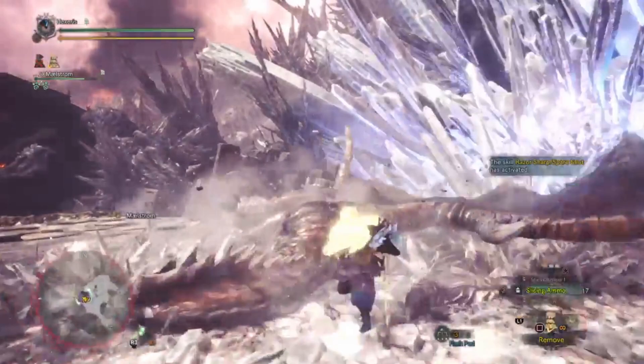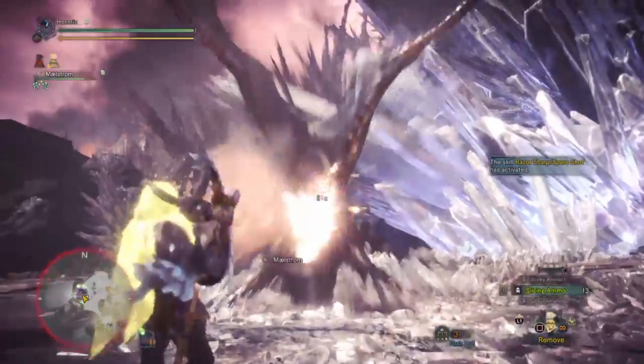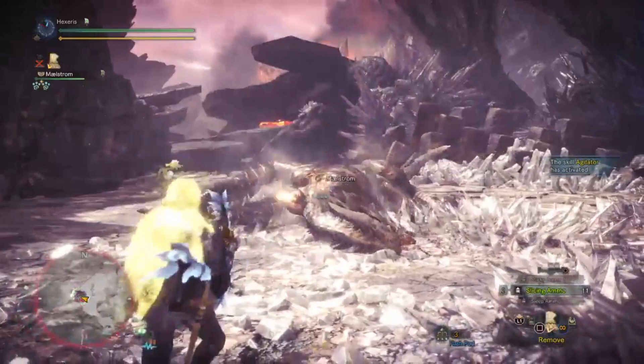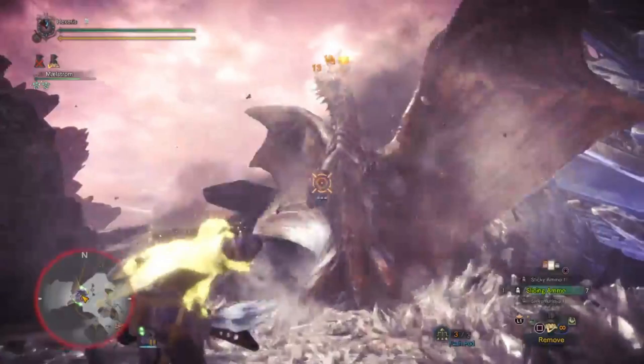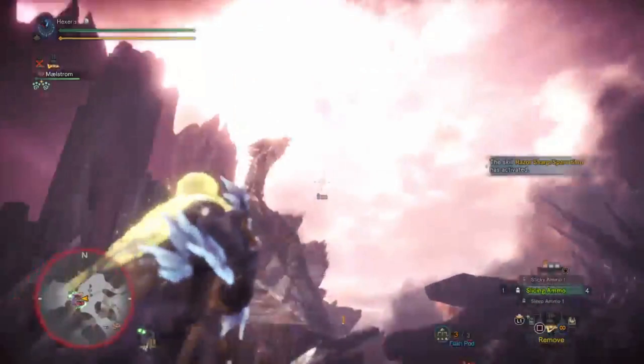Down he goes — we'll place another wyvern blast here. And down he goes again. Slicing is extremely handy here. Normally this is where I would go back and restock. I'm going to try something a little different here, since he has a three-star weakness to thunder, and the Emperor's Shell Sticks does have the capability of loading and rapid-firing lightning. I'm going to try and finish the fight without it — we'll see how that goes. But probably I'm going to run out.